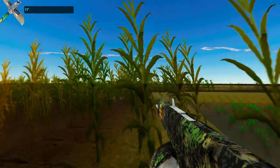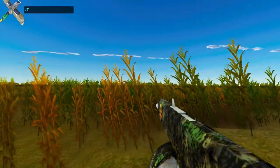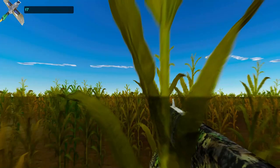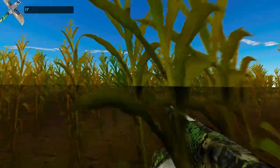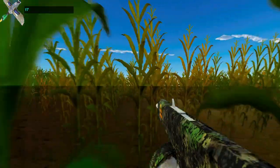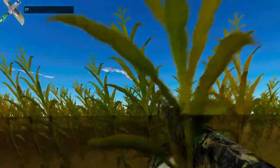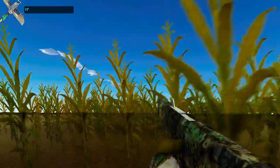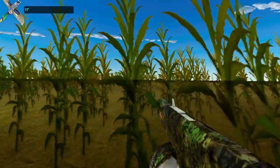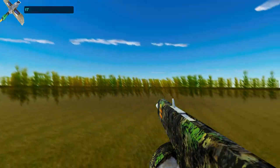Each BB on the birdshot does 7 damage, and ducks have 17 life. With buckshot it's 16 damage per pellet. The bleed-out bleeds every second based on your computer speed, so if your computer is lagging it'll bleed out at the lag time. Let's step over here and see if we can call some birds.